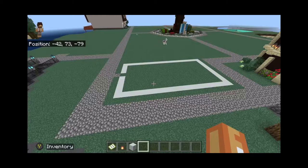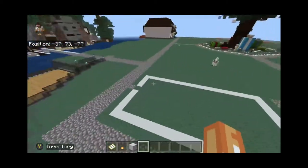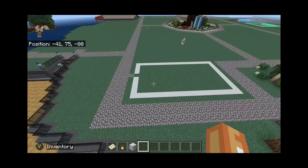These white lines on the ground are going to be the dimensions for the ice cream shop, and this is 10 this way and 18 this way — so a 10 by 18 rectangle.